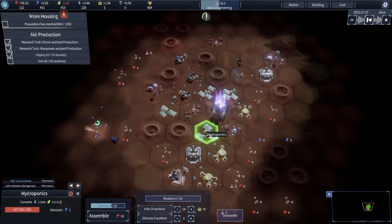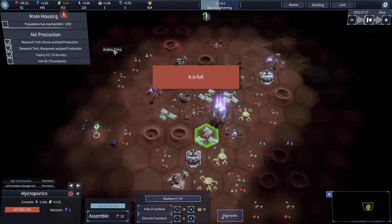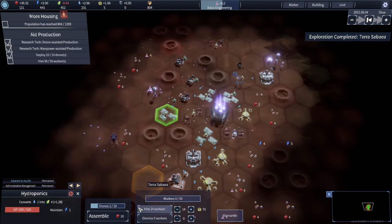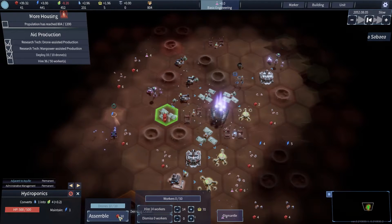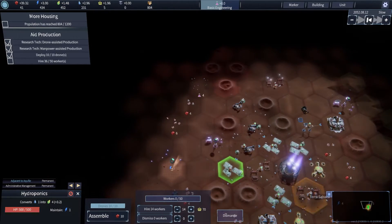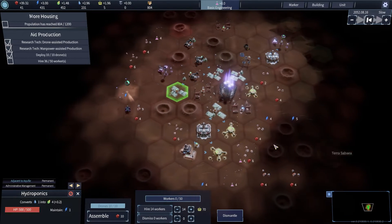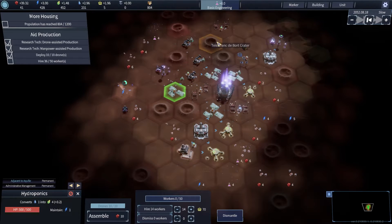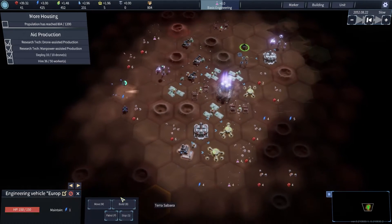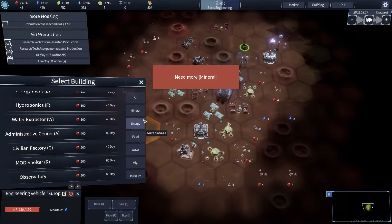We need to deal with this food problem. Assemble drones. Hire 36 workers. So we're going to want to get some more consumer goods going. This is really cool, man. Casual looking at first, but quite a bit of nuance to it.